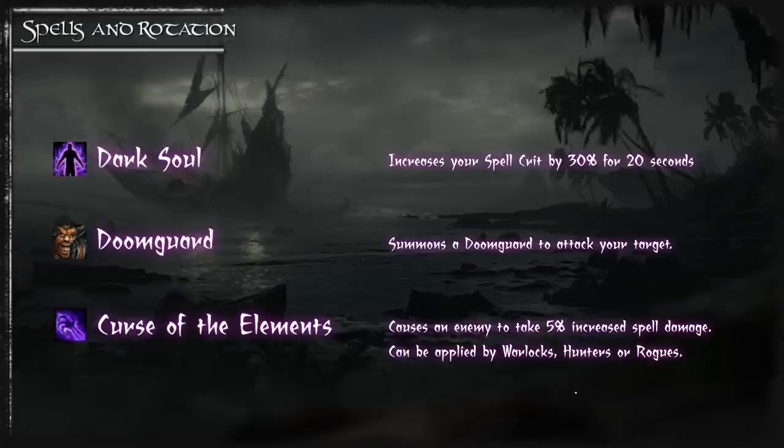Doom Guard is best used at the very start when all your procs are up or when the boss is under 20%. Finally, Curse of Elements is a debuff that increases all spell damage dealt to the target by 5%. It can be applied by Warlocks, Hunters, or Rogues, but since it's limited to one per target only one player needs to apply it. If you have a Rogue there is no need for you to cast it.